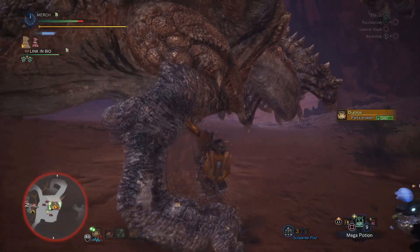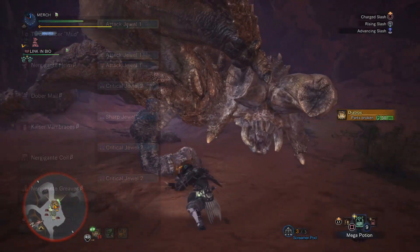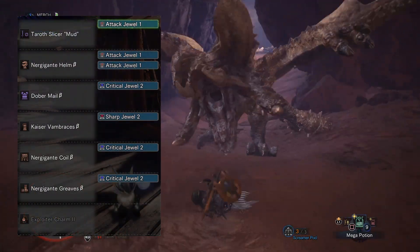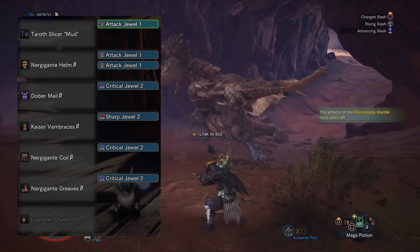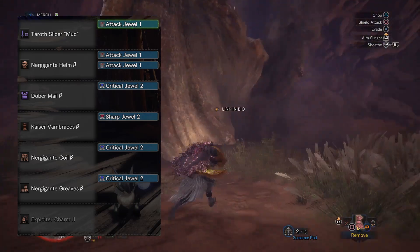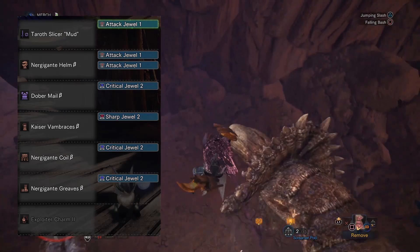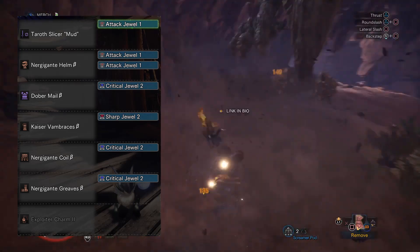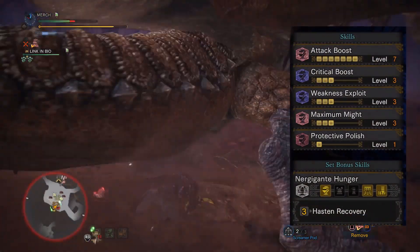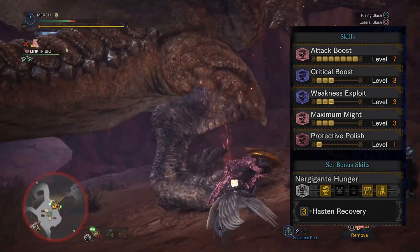I also put an attack increase. This set has the Nergigante set bonus, so if you want to opt for a health regen augment here it would actually be ideal. For the armor we're using the Nergigante helmet — alpha or beta, just use alpha if you don't have two spare attack jewels. The chest is the Dober Mail Beta slotted with a Critical jewel. The gauntlets are the Kaiser Vambraces Beta slotted with a Sharp jewel. The coil is the Nergigante Coil Beta slotted with another Critical jewel. The boots are the Nergigante Greaves slotted with a final Critical jewel, and the charm is the Exploiter Charm 2. As a whole this gives you level 7 Attack Boost, level 3 Crit Boost, maxed out Weakness Exploit, maxed out Maximum Might, and Protective Polish.